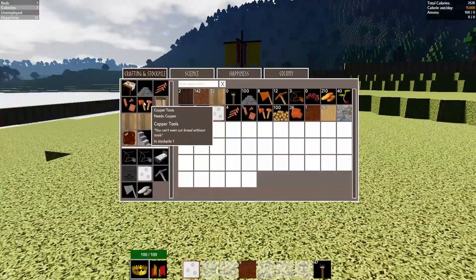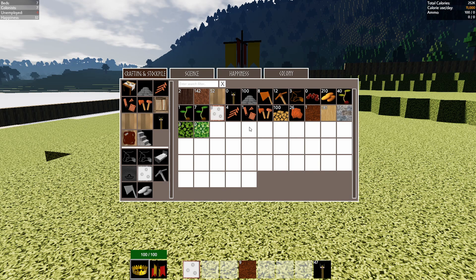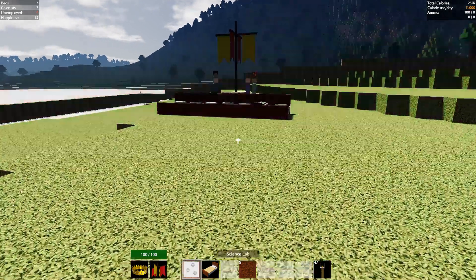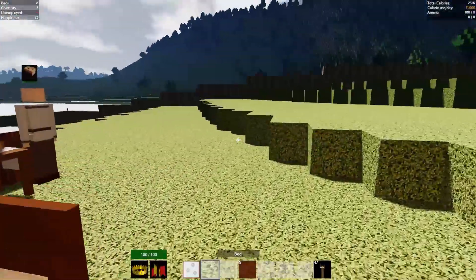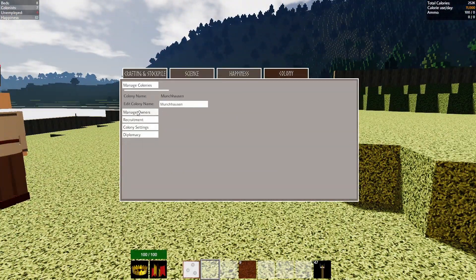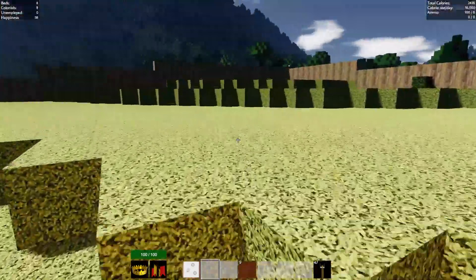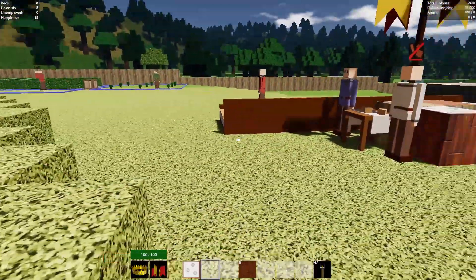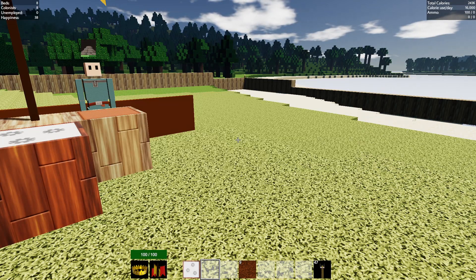I need another bed. I cannot afford a bed — what am I missing? Copper nails. Give me the bed. So now the next thing is definitely we need to focus on is going underground and starting to get stone gathered and also whatever the first metals are — I'm guessing copper. And I think there's a second one.